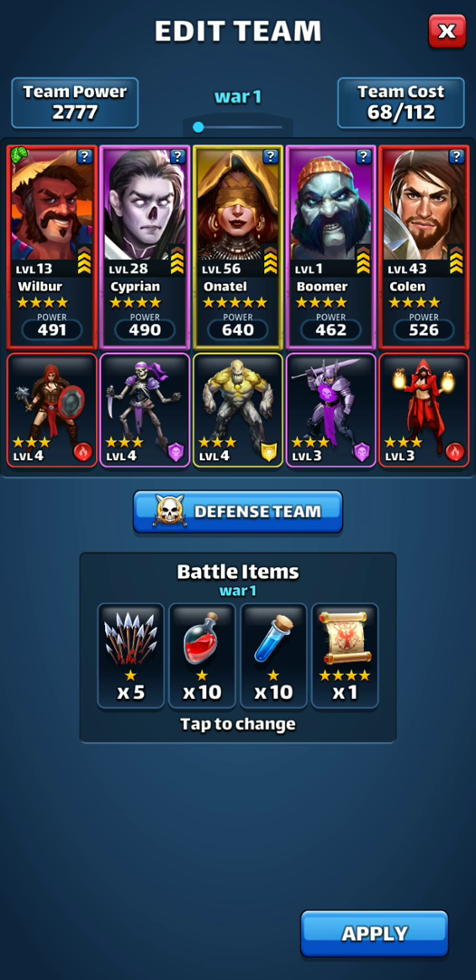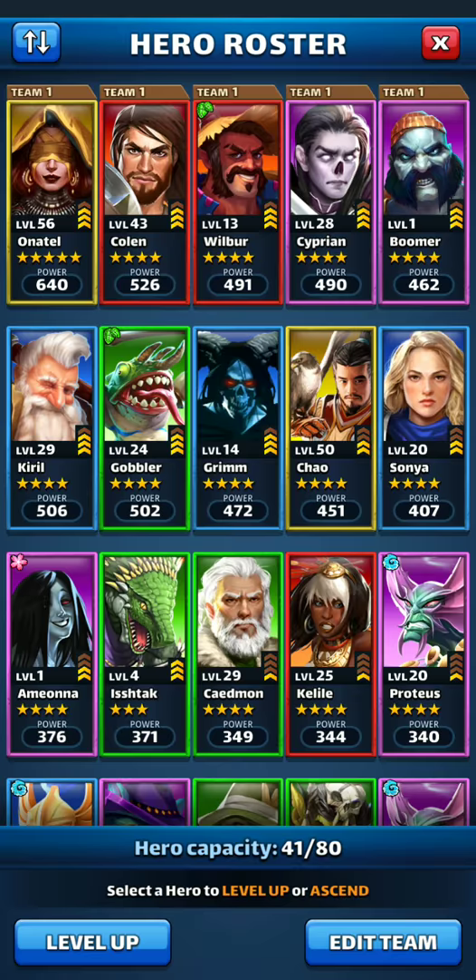Let's get started. We'll kind of look for some yellow tanks, maybe some green tanks, and depend on a lot of tile damage as we go. Let's see what kind of color stacks we can find out in the raid arena today.